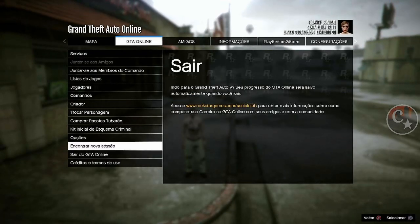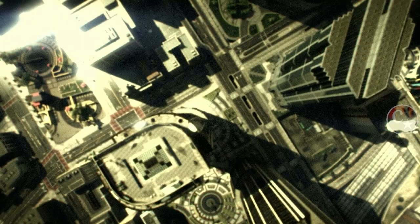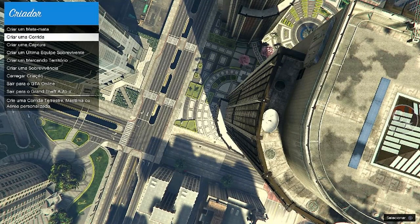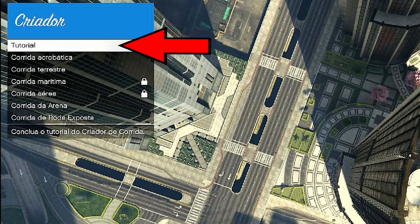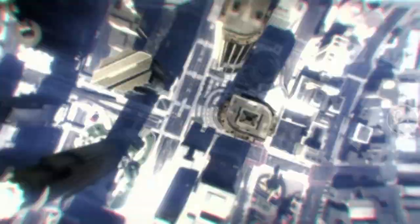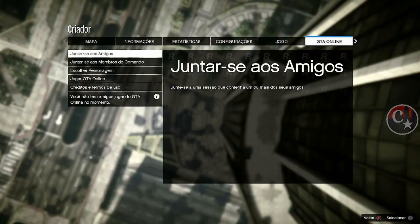Feito isso, Option → GTA Online, vem até o Criador. Não precisamos fazer mais a corrida. Basta você vir aqui em criar uma corrida e clicar em Tutorial. Só isso — não precisa fazer a corrida. Clique somente em Tutorial. Espere carregar, aperte o Option e vamos trocar os personagens.